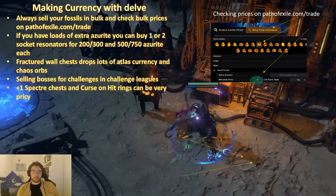You can also sell the delve bosses for challenges — if they are in the challenge league and there is a challenge tied to them, people will usually pay some exalted orbs to fight and kill your boss, if it is at the right level. The plus one spectre chests are usually worth a lot, and the curse on hit rings can be worth a lot early league.